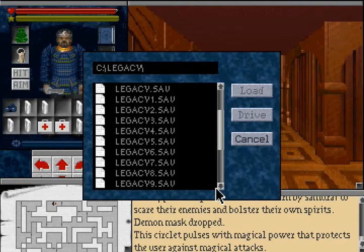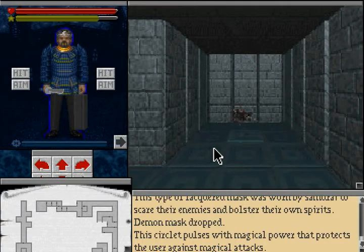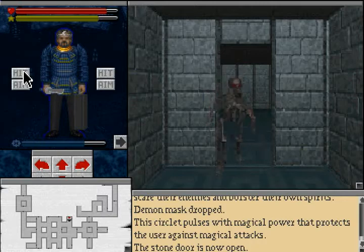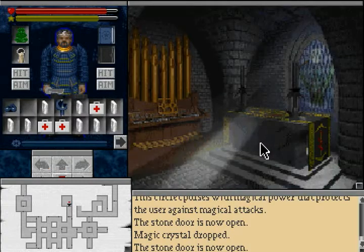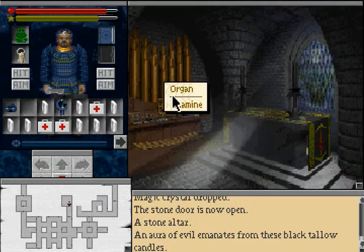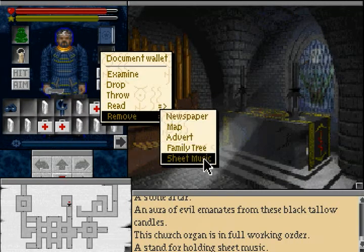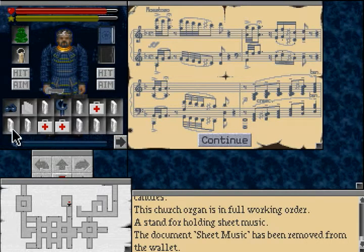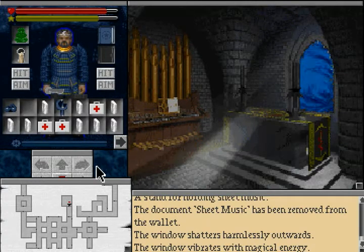And for one more thing, we'll go back to the mausoleum. In here we have some kind of altar room with evil black candles and an organ music stand. Quite obviously you can use the sheet of music on it, and the window shatters, revealing another entrance to the ethereal plane.